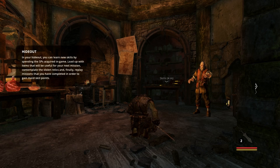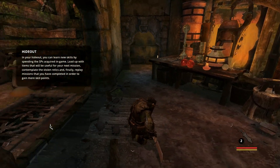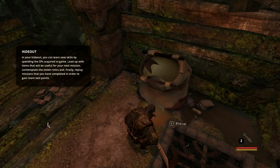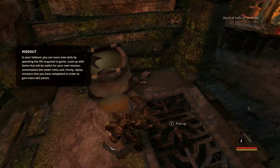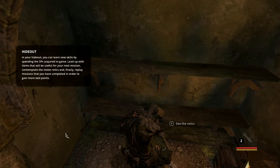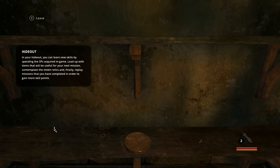In your hideout you can learn new skills by spending SP acquired in-game, load up with items that will be useful for your next mission, contemplate the stolen relics, and finally replay missions you've completed to gain more skill points. When you first walk in here there's a little pickup for sand if you need to refill it, and over here is where the relics get stored - there's the one we collected.